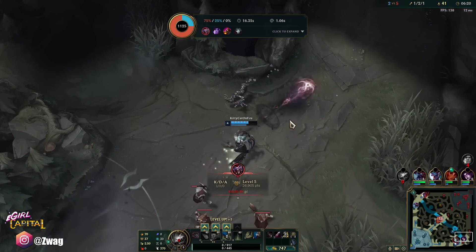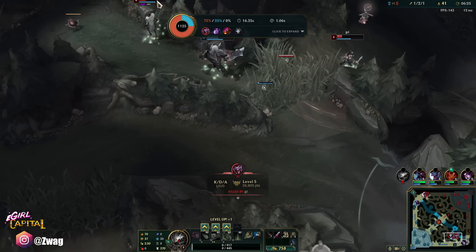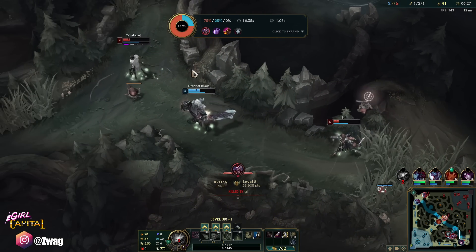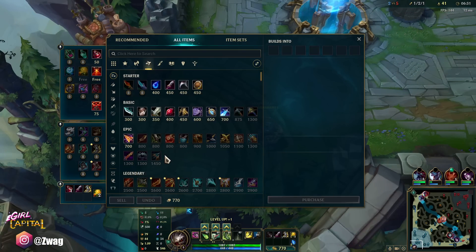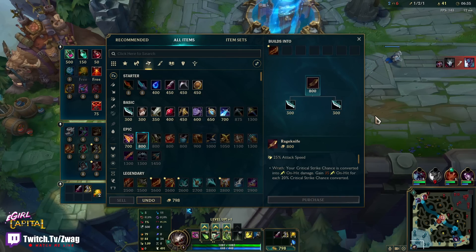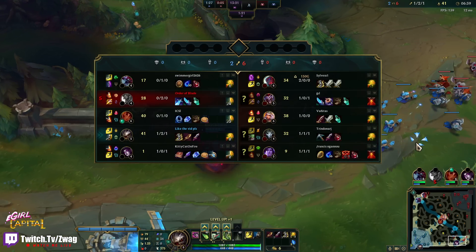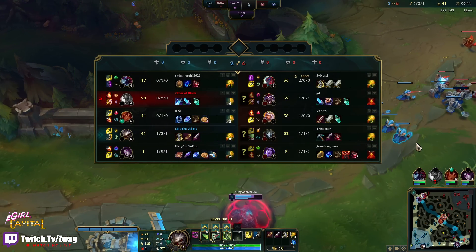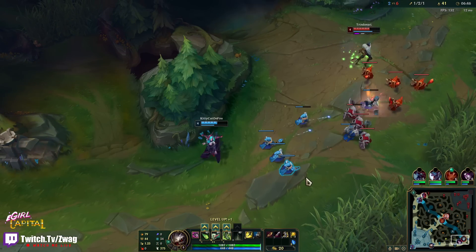Maybe Morg can get him? Almost. We had some pretty bad focus there — Trundle straight up was going for Jhin while we were focusing Taric. I should have hit the Jhin, but I couldn't get to him; he was just running away. Plus I had Shaco on me — I was not expecting that Shaco. But hey, we got a Rage Knife. That went a lot worse than I thought. I didn't get a kill, but Jhin didn't get one either, I think. It could have been worse.